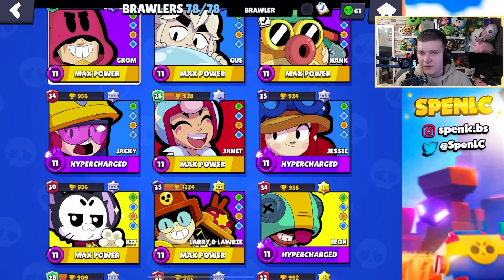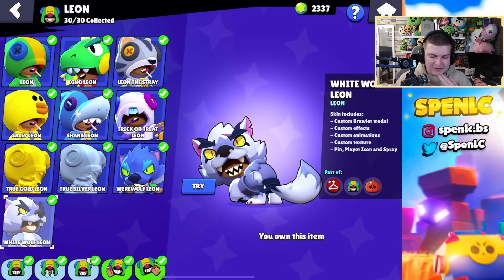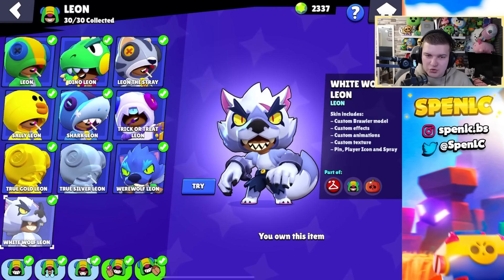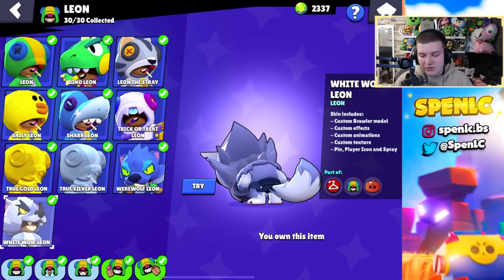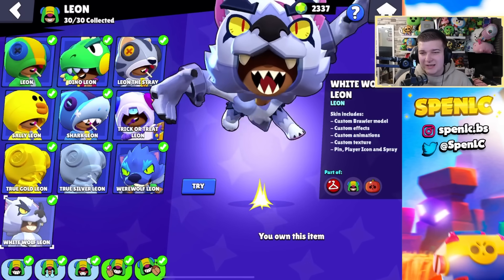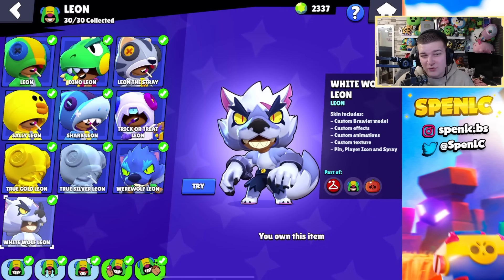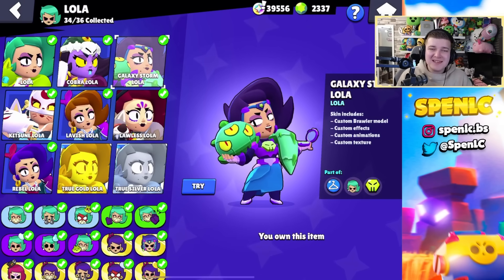Larry only has one skin but I actually like it, especially because it looks like the Nintendo Switch. Next we have Leon — a lot of people might debate this, but I think there's zero doubt that White Wolf Leon is the best Leon skin for sure. It's a recolor of Werewolf Leon but it just looks so much better — everything about it in game looks so much cleaner. Leon has got some underrated skins though; I love all of them, even Sally Leon is underrated.